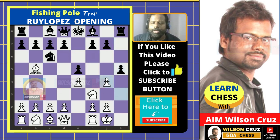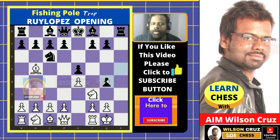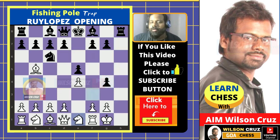Black recaptures hxg4. The plan of black is that the pawn wants to capture the knight on h3, so white retreats the knight to e1.